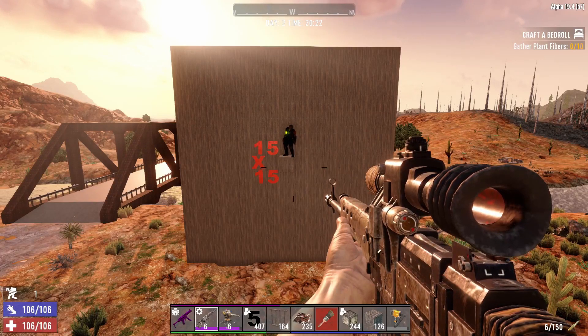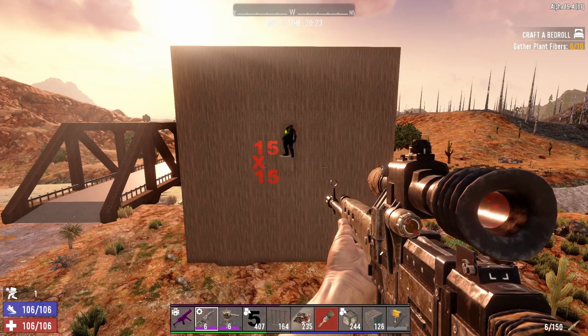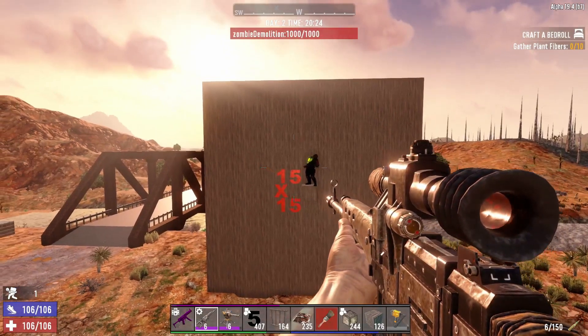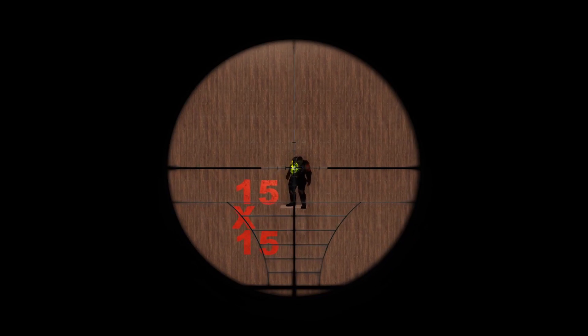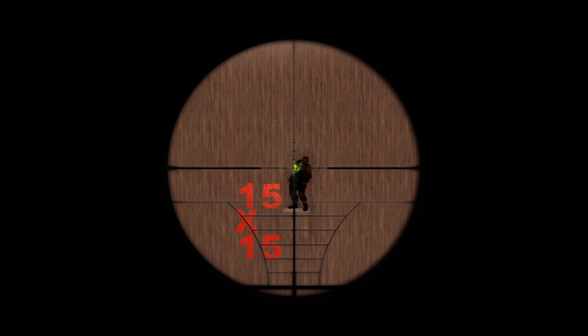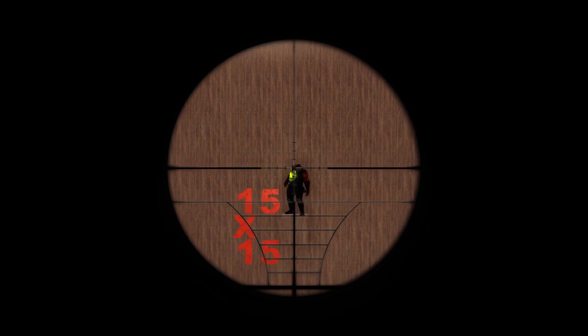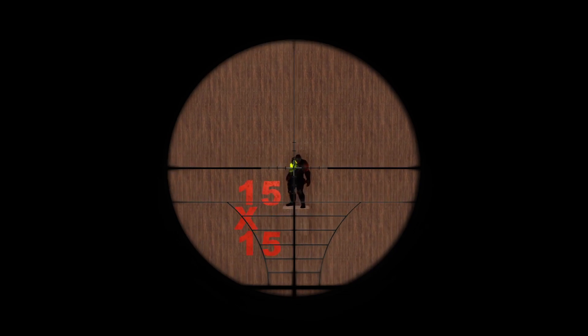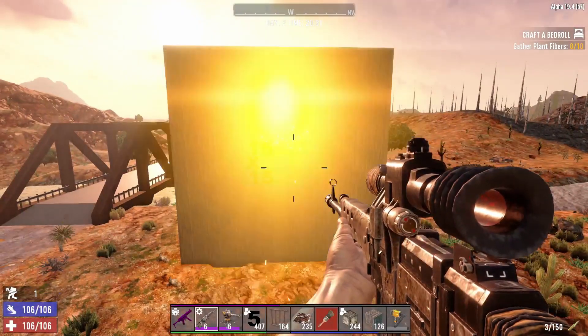The demolisher is surrounded by seven blocks of wood on all sides of the block he's actually standing on. Let's see if we can trigger him. That looked like a dead-on shot and it didn't trigger. Okay, there we are - let's see what happens.